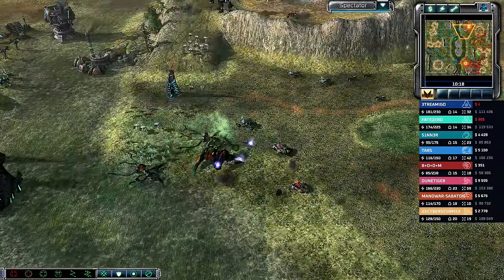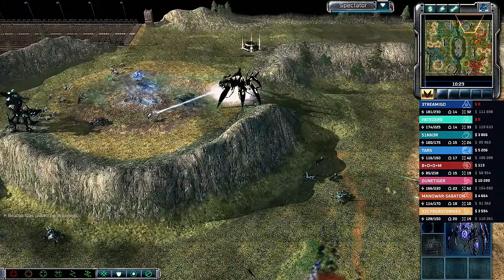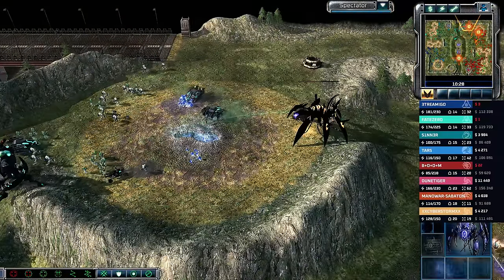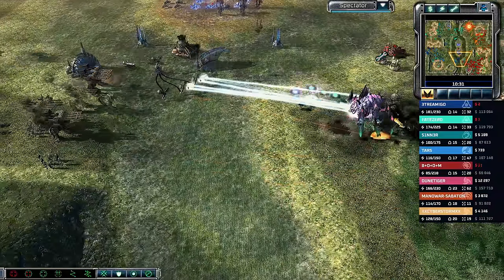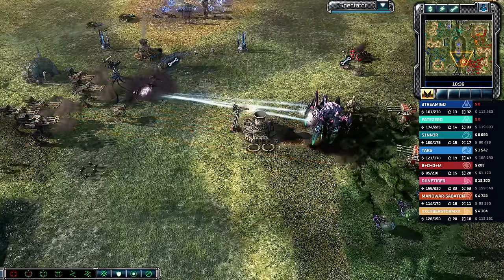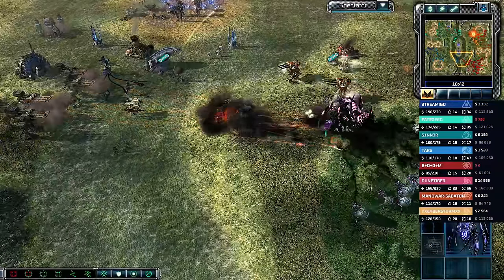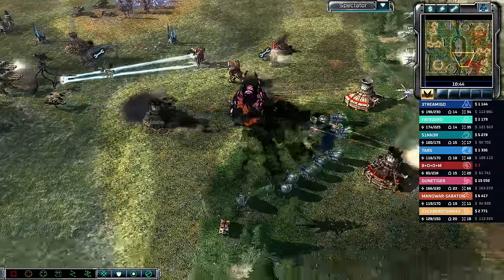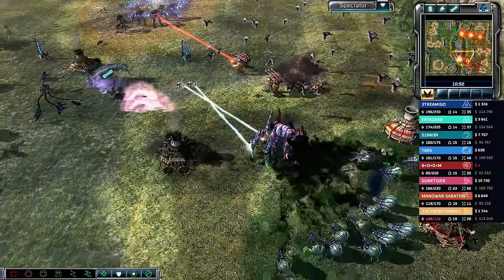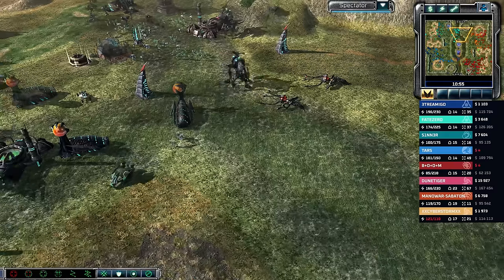Sabaton gets shut down on the low ground while Cyberstorm works to protect his Eradicator Hexapod on the high ground. No one has gone super weapons yet — firehawks and super weapons are two things we should be seeing. Mass Behemoths are once again going to war against mass Corruptors. Planetary Assault Carriers will shut down the two AA batteries in the north.